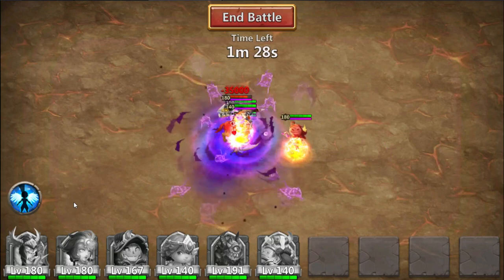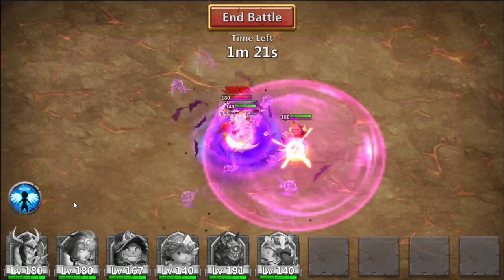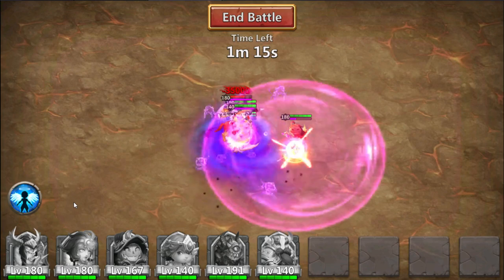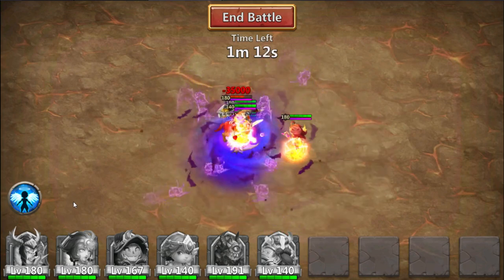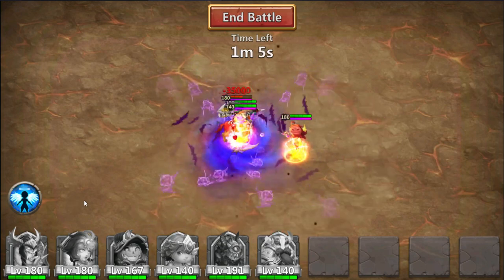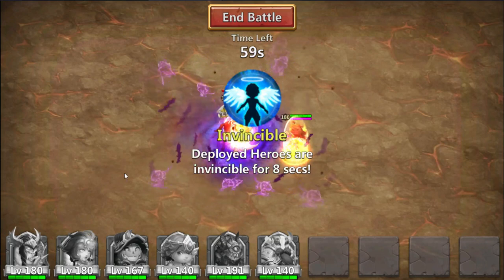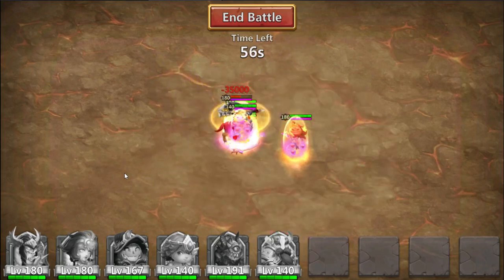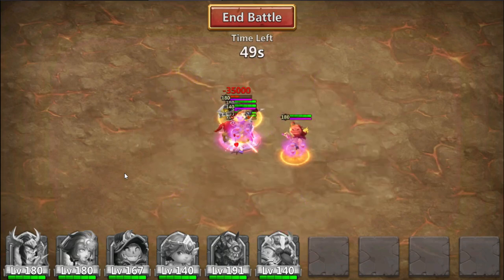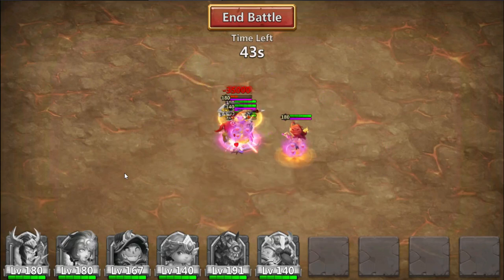Remember, the boss started with 120 million health. I just wanted to see what Cupid, Valentina, and Pumpkin Duke can do together on a Boss 3. Usually I don't have Cupid and Valentina in here — I usually have Vlad or other strong heroes. I'm not really going for a stun train normally, just because my heroes are strong enough. We're down to just over a minute and we've done over 60 million damage — probably about 80 to 90 million damage done to the boss, which is crazy.